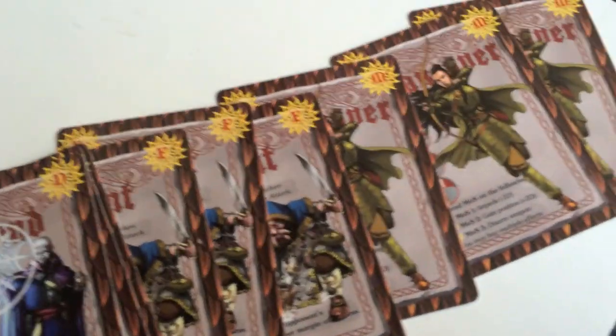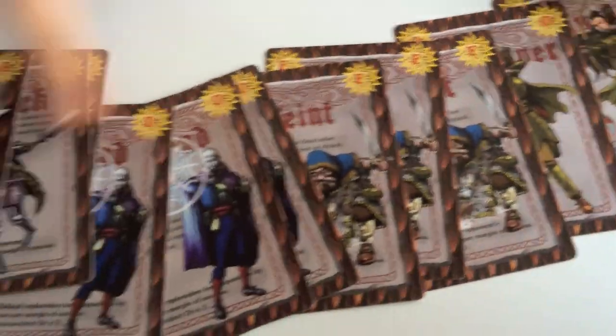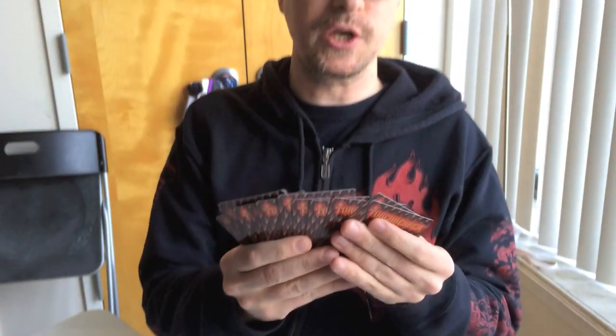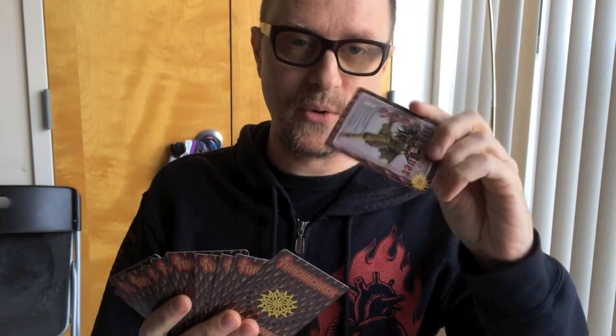The action deck — since these are obviously secret information, what action you're playing, there are 12 cards and they have a uniform back so that you can be choosing your actions and the evil dungeon master named Tor Alisred won't know that you're choosing your deadly maneuver card.